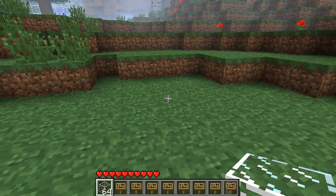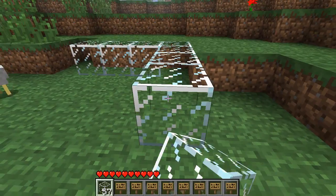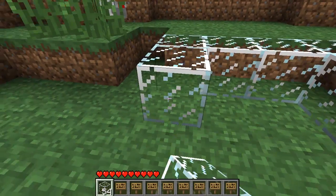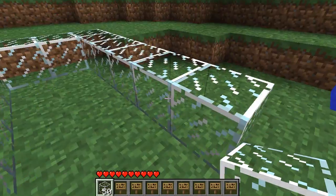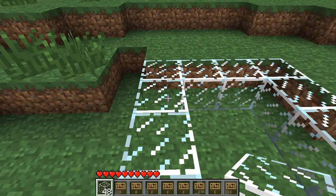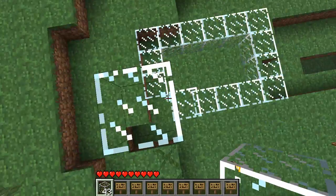Hey guys, what's up, it's your old Minecraft. Today I am going to be doing another episode of things you should do to your house. In this episode I'm going to be making an automated chicken coop. Basically what you need is whatever block you want to make your chicken coop out of — for this one I'll just make it out of glass just so you can see.